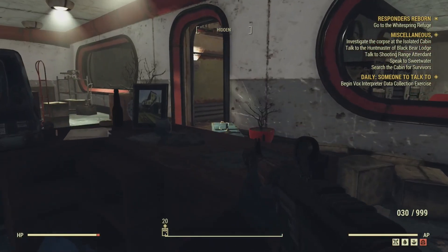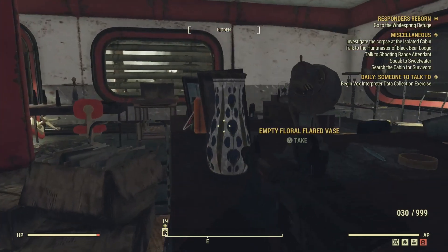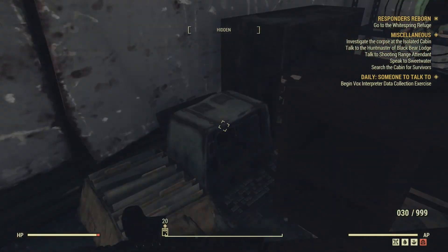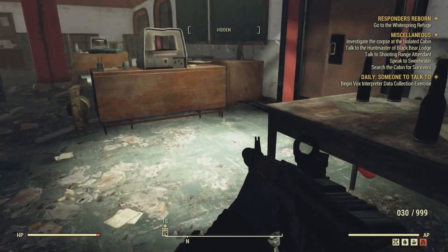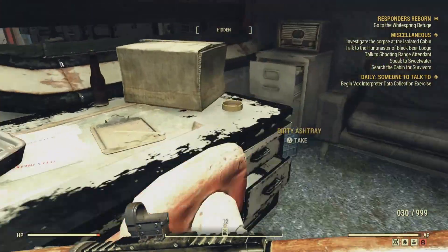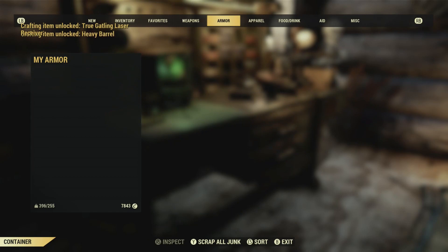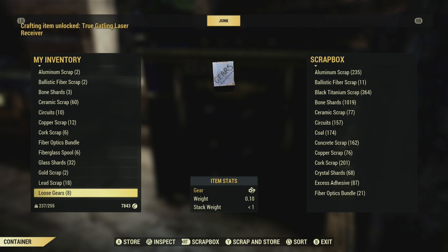The next location is Sugar Grove. At Sugar Grove, what you're mainly looking for is typewriters. This place has a bunch of typewriters, especially in the office portion of the building — an absolute ton of typewriters, but also desk fans, which give you a pretty hefty amount of gears. I actually got pretty unlucky here and only got eight gears, but those eight gears can go towards a lot of things, so it's still a great place to farm gears. I highly recommend it.